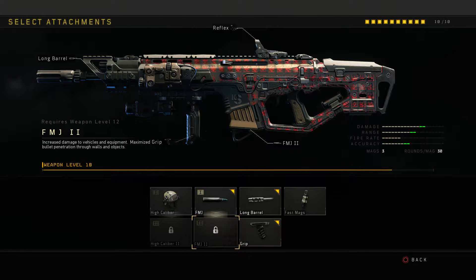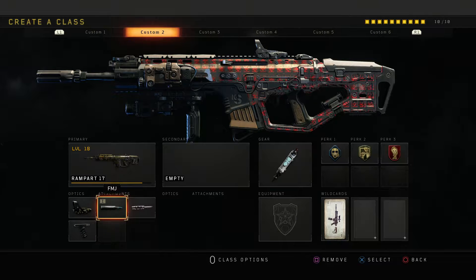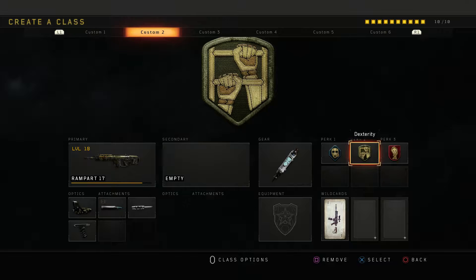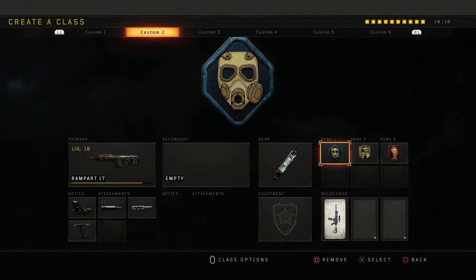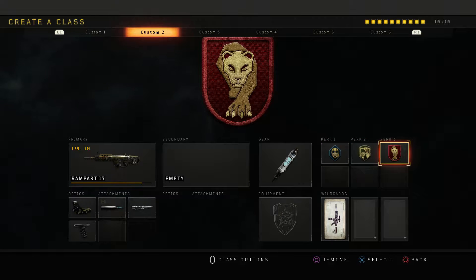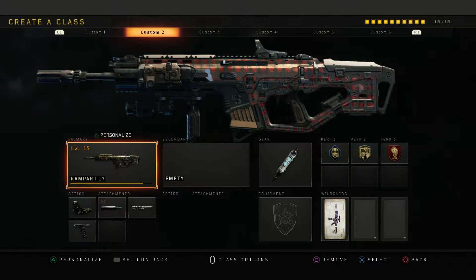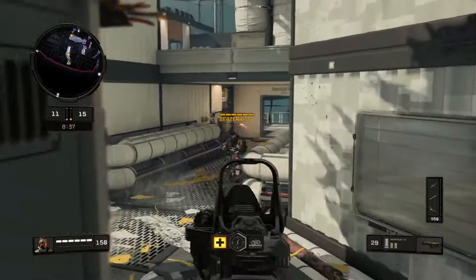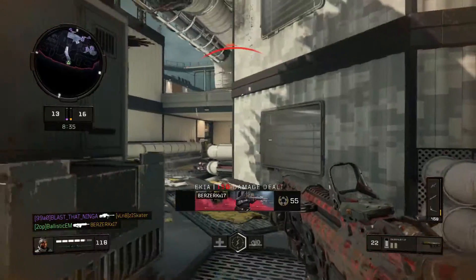Two FMJs is really OP with this thing as well. No secondary. Stem shot and tac mask because stuns are annoying in pubs, dexterity, and dead silence so you can be sneaky and do flanks.